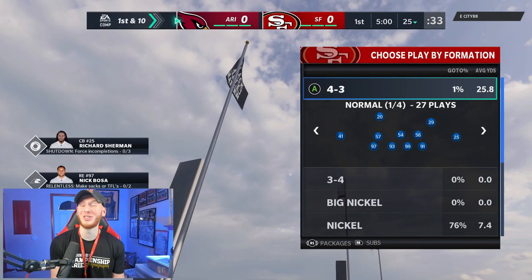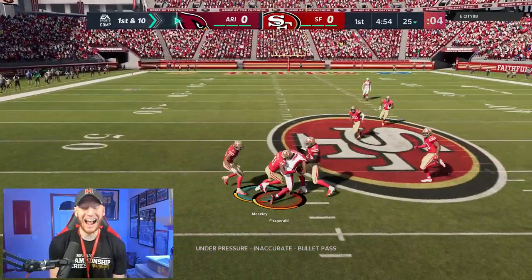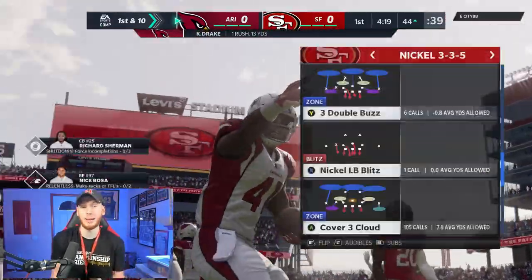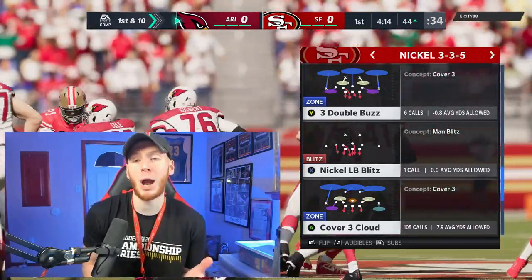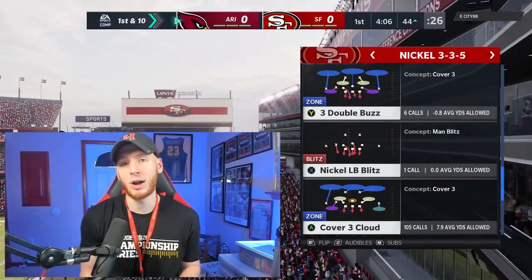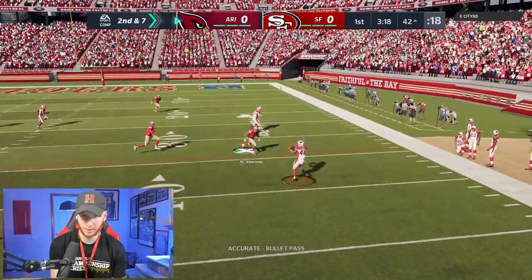We're taking on Eric Rayweather today — he's using the Cardinals. We're starting on defense, just trying to contain early and see what Eric likes to do. Early in the game you just want to feel out what your opponent likes to do: do they want to run, throw short, throw deep? You're trying to pick up on it early so later on you can figure out what they're going to do. Got to watch the jet sweep and avoid giving up any big plays.